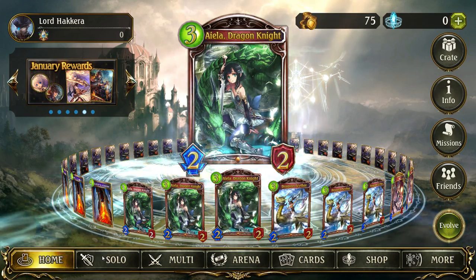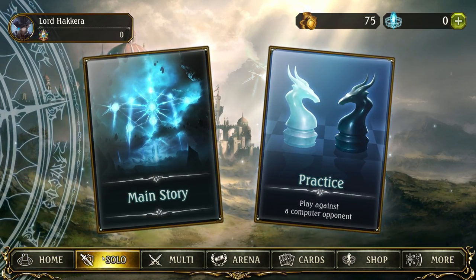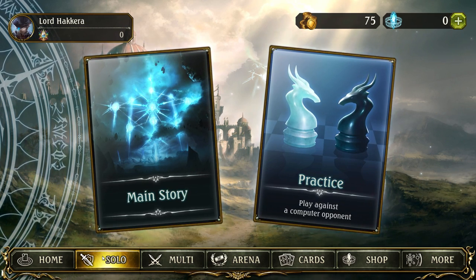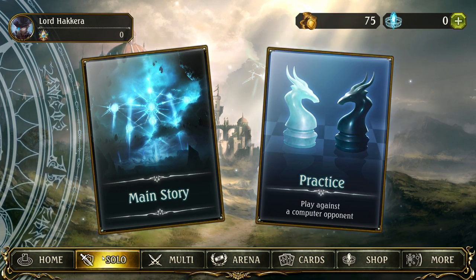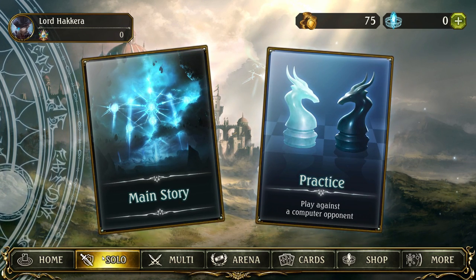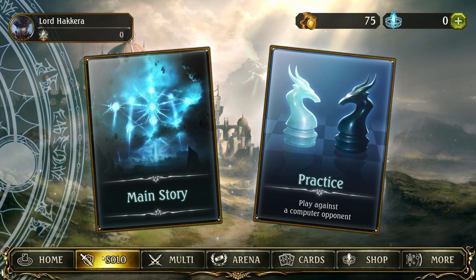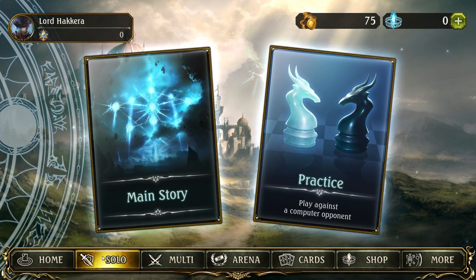The solo button leads to the PvE portion of the game — player versus environment, playing against an AI rather than another person. From here you can play through the main story or practice against bots of multiple different difficulties. I recommend playing through the main story and all the higher-end practice difficulties, as both provide varying degrees of one-time rewards which can significantly help you build your collection.